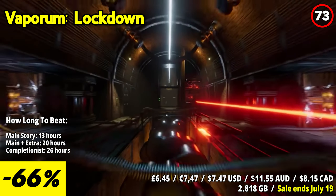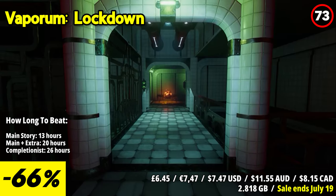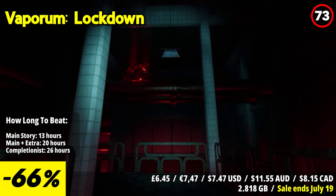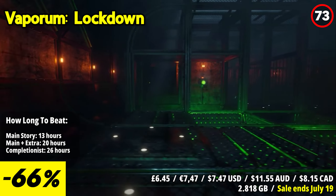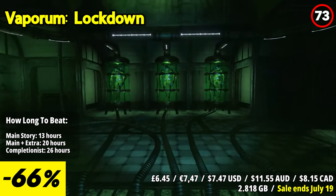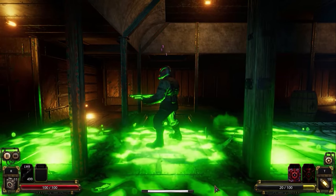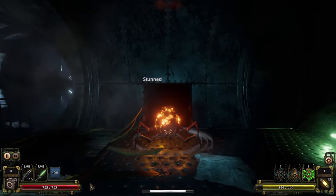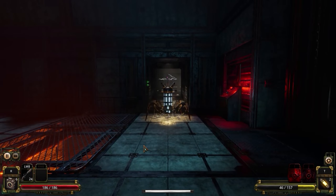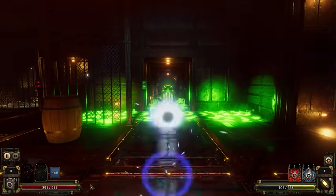Vaporum Lockdown is a first-person grid-based dungeon crawler that offers an engaging and challenging experience with a unique steampunk setting. The game takes place in a mysterious and oppressive steampunk world filled with industrial machinery, eerie automatons, and strange contraptions. Gameplay revolves around exploring intricate grid-based levels, solving puzzles, and engaging in tactical real-time combat, with a grid system that adds a strategic element to movement and positioning during combat encounters.